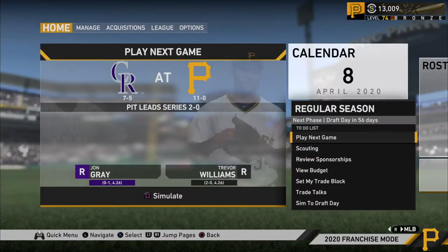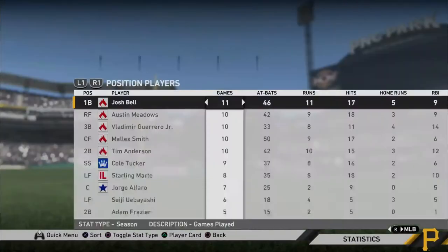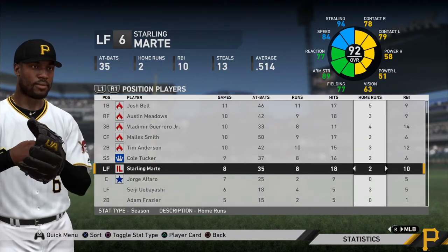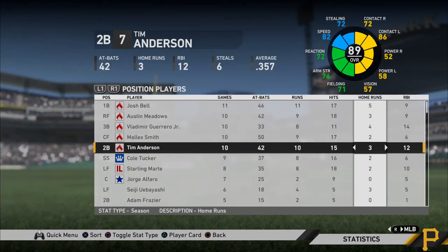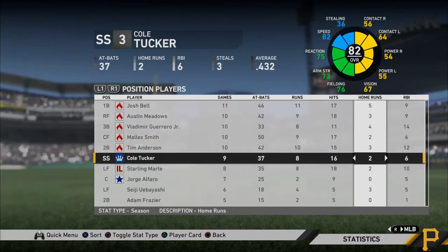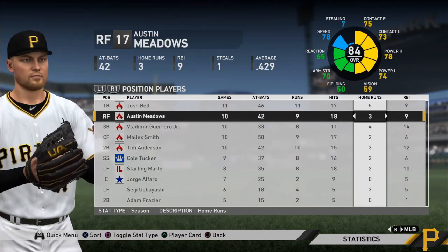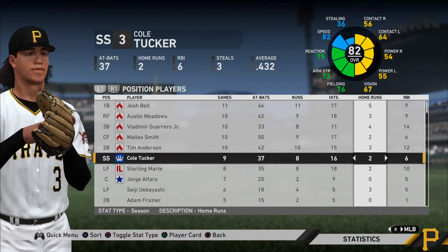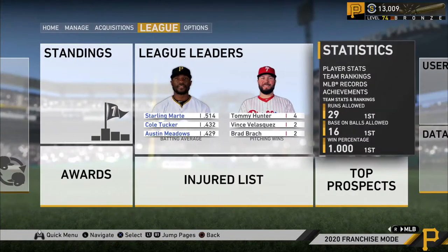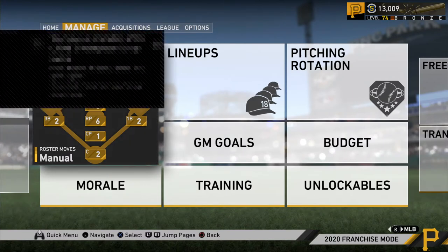As you can see in this franchise we're 11-0, and if I go to my stats you'll see that Starling Marte actually has quite a few home runs — two through 11 games, which is pretty good. That's comparable to guys like Vlad Jr. and Josh Bell who have five and four respectively. And then I have a lot of home run production across the entire lineup from guys like Austin Meadows, Malik Smith, Tim Anderson, Cole Tucker, Yubayashi, and AJ Reid. I get power from a lot of different positions.